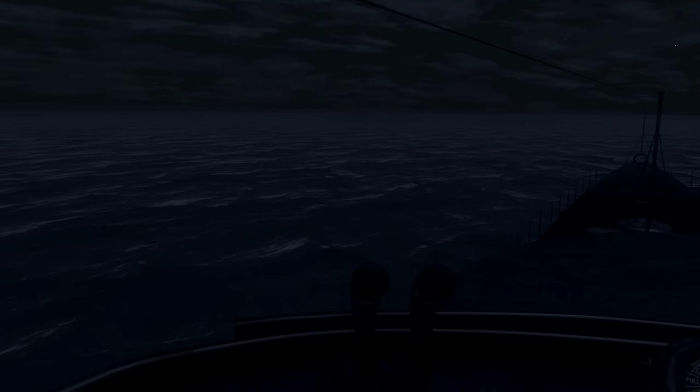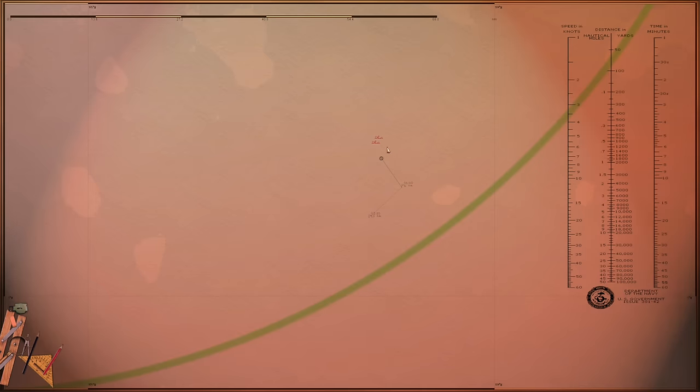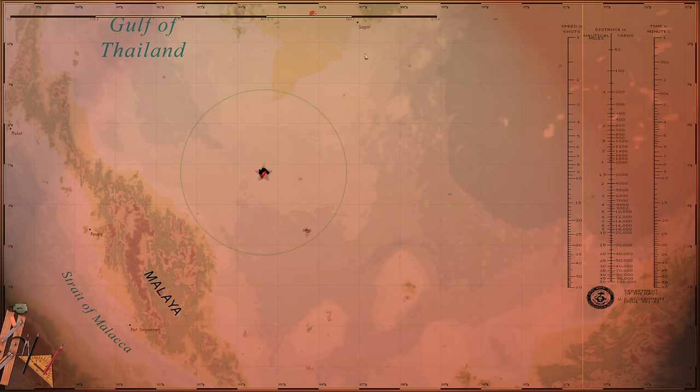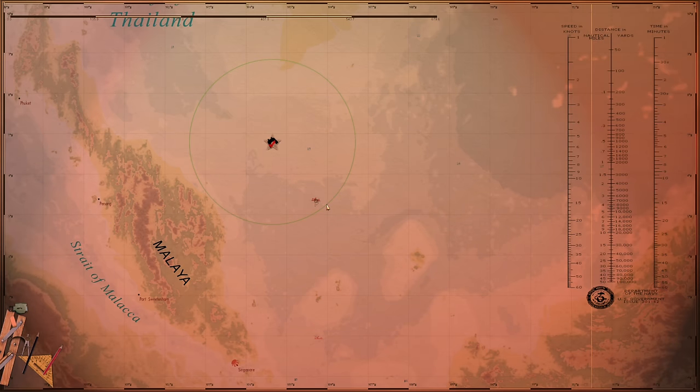What we plan to do is continue to head down here. If I show you on the map - these are the two ships we sunk - we're plotting a course which we believe is on a convoy lane between Saigon and Singapore. So we're going to hunt around here a little bit longer until we've either used up our torpedoes or all our fuel, and then we'll need to return to base.